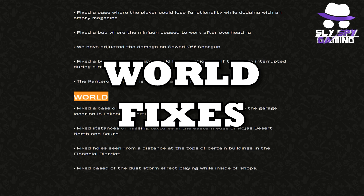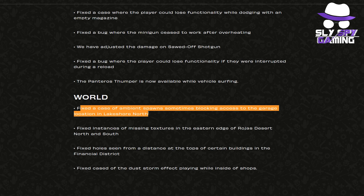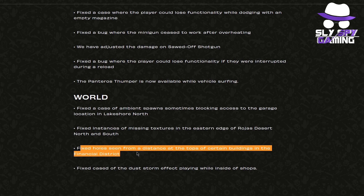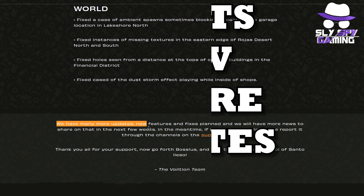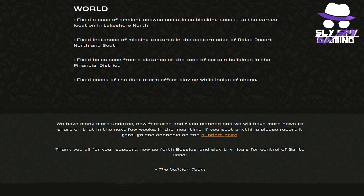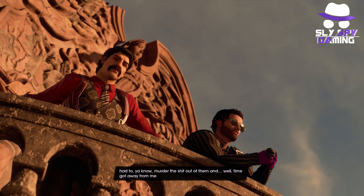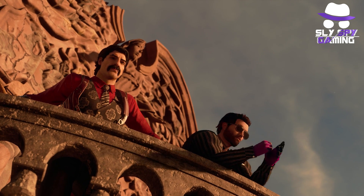Moving on to the final set of fixes — changes made to the world of Saints Row. They fixed ambient spawns sometimes blocking access to the garage location in Lakeshore North. They fixed instances of missing textures in the eastern edge of the Rojas Desert North and South. They fixed holes seen from a distance at the tops of certain buildings in the Financial District. And they fixed cases of the dust storm effect playing while inside shops. The last note is that they have many more updates, new features, and fixes planned, with more news to share in the next few weeks — likely covering map expansions and upcoming DLC.